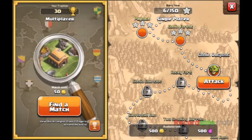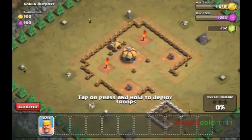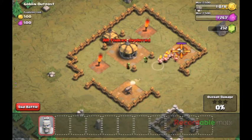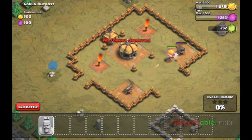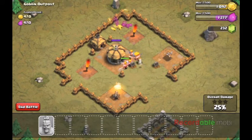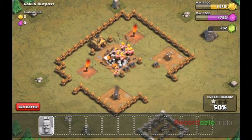Goblins — the single player. We're going to go for the Goblin Outpost. Yeah, we have a full 20 Barbarians and we're going to go. You can see this one has two cannons, unlike the real person we faced earlier who only had one, but this is the Goblin level.